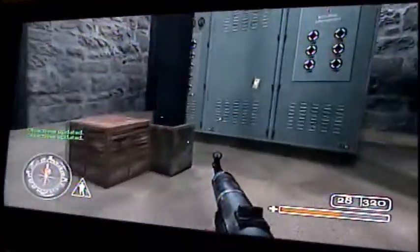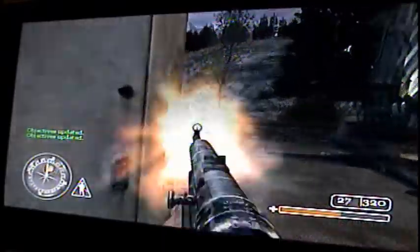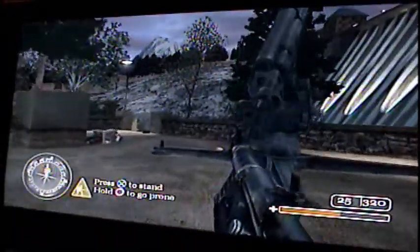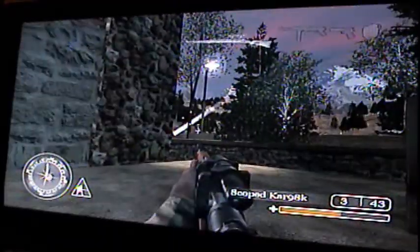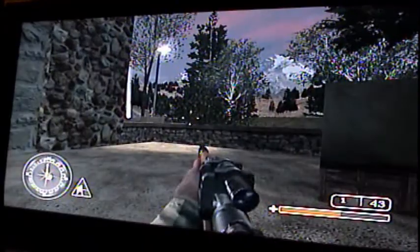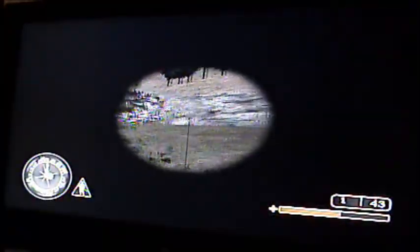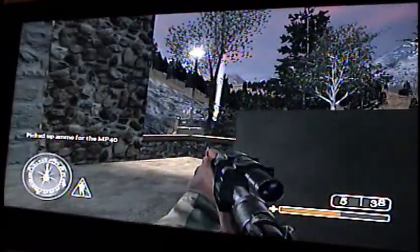Then you're going to want to plant all four of these bombs, and run out the door real quick and try to catch that guy as he's coming up. Then you can pull out your rifle and pick off all the guys on the bridge or over in that area. Don't forget to plant the explosives.